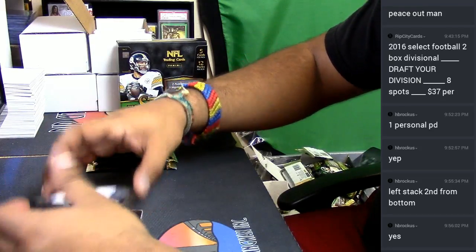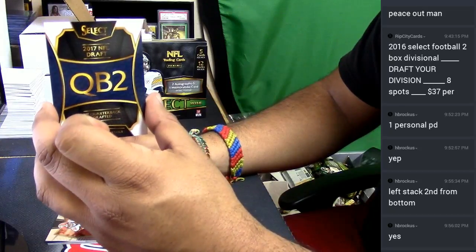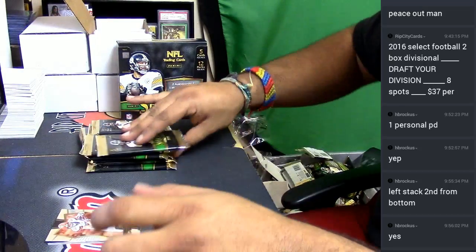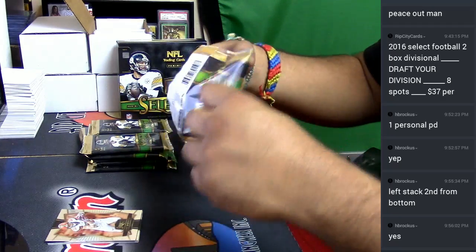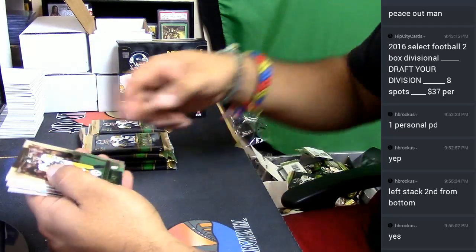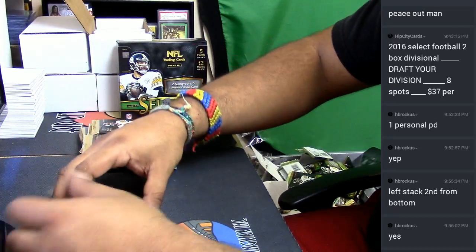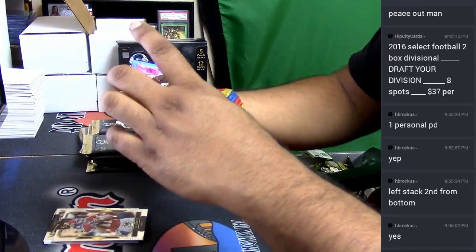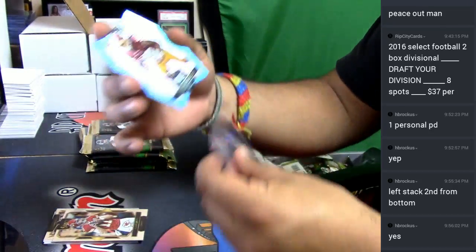We have a 2016 XRC Prism Redemption — the second quarterback in the NFL draft. We also got a little die cut for the Redskins: Robert Kelly, die cut numbered to 125. There you go.